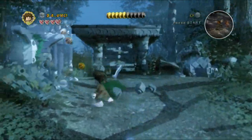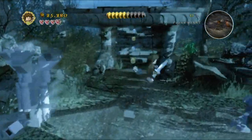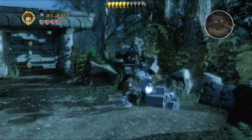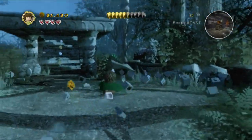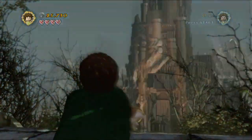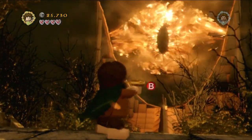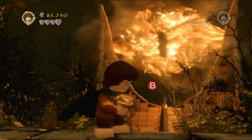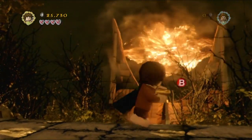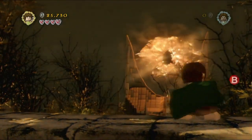We just gotta make our way to the top of this hill - you can see those stairs in the back, we gotta head up those. Then we actually have a little encounter with the eye - the Eye of Sauron. Just complete this little button mashing task, and then we've got a very, very short cutscene. Then we'll be playing as Aragorn, Legolas and Gimli, which is nice.